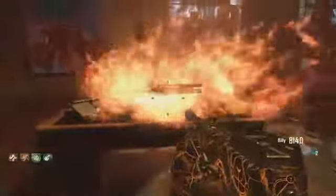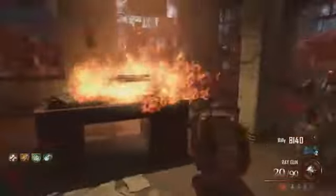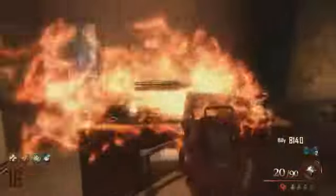When you walk into the Warden's office, you should see this on the table in the room with Sleight of Hand. There's a flaming Blundergat on the table, which is really cool. All you need to do is pick it up for free — it doesn't cost anything — and you can get this every game.